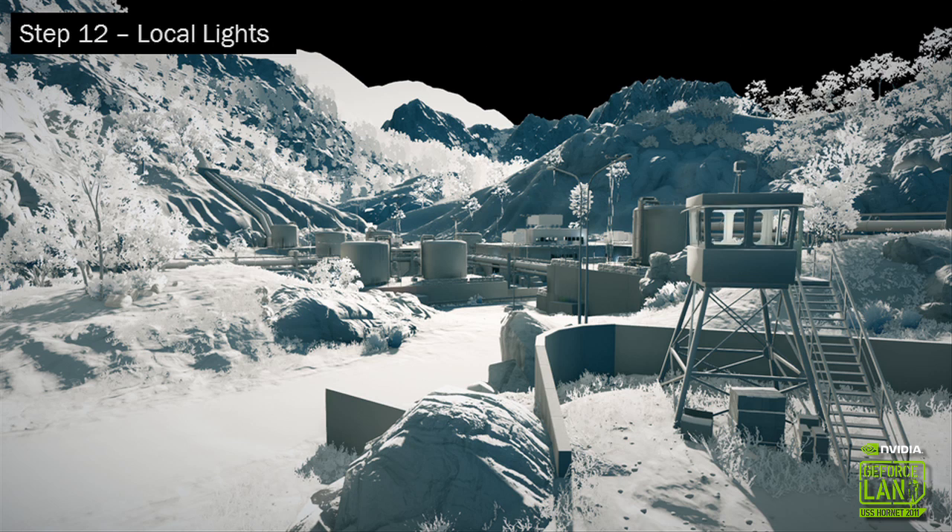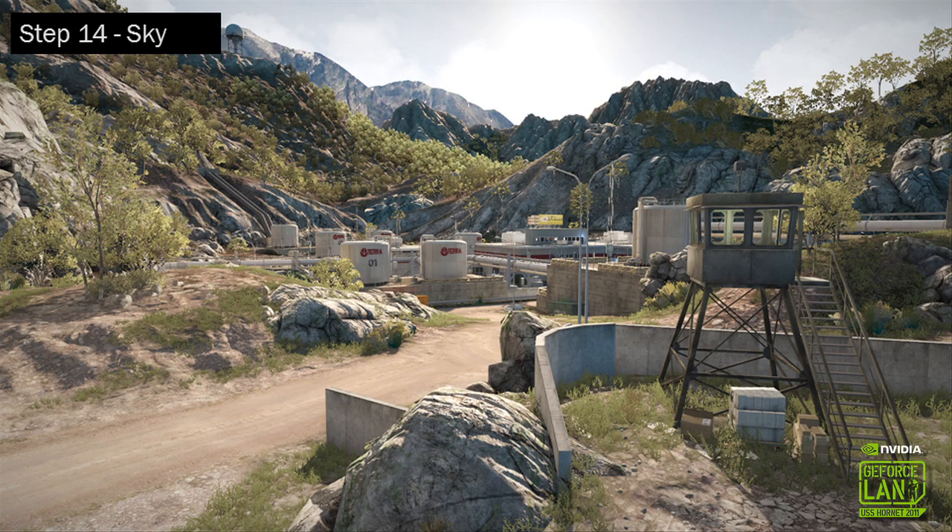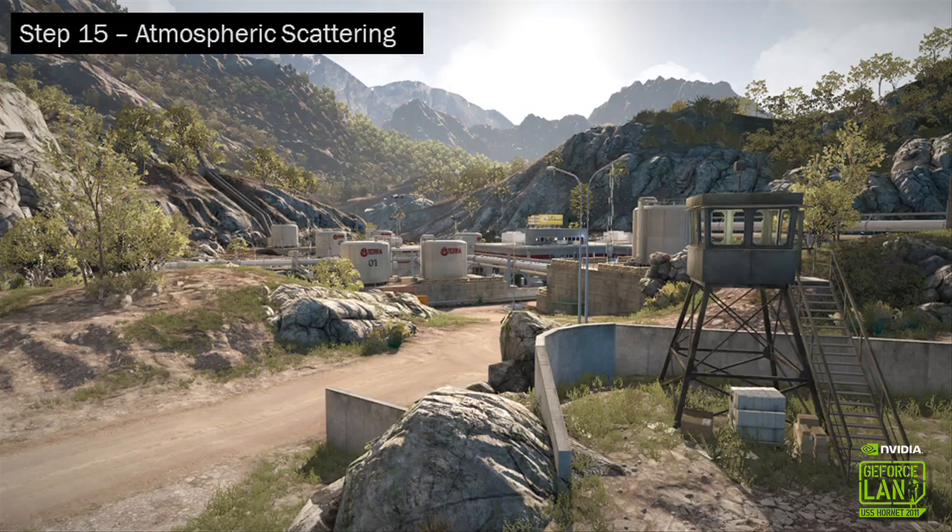The final lighting stage is to add a couple of local light sources — typically point lights, spot lights, or line lights. Some scenes are dominated by these. Once all this lighting is done, we combine the lighting with the G-buffer's diffuse, specular, and other terms to get a combined picture that looks like a standard game screenshot, except without any sky. So we add the sky, now rendering in HDR combining all these buffers. You can see a pretty harsh border between sky and landscape, so we also add atmospheric scattering to make everything fit together better.